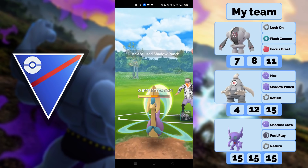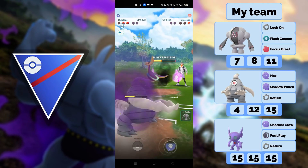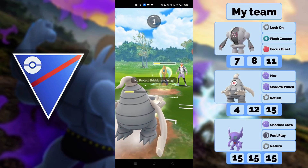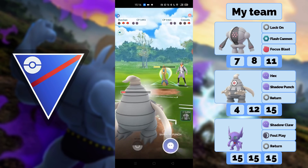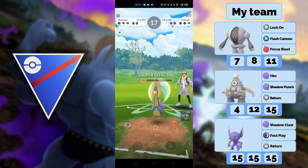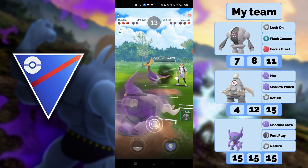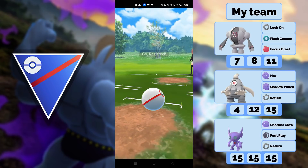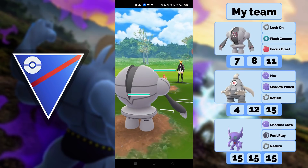This is going to play out now. Our Dusclops should be able to barely KO Cresselia. The problem with Dusclops is not the defense stat — the defense stat is really good — it's the HP stat, which is like really horrible, basically the same as Deoxys Defense. Sadly that makes it really interesting to play.